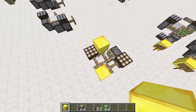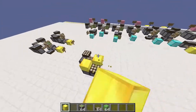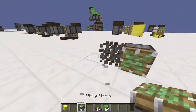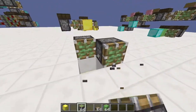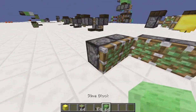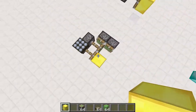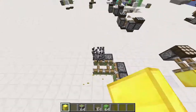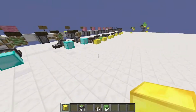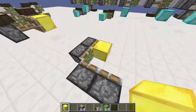The same problem occurs when the pistons retract simultaneously. When they retract at the same time, you get a case where the block is not returned back to its root position. This can be avoided with clever timings, but it is still a real problem in some situations.